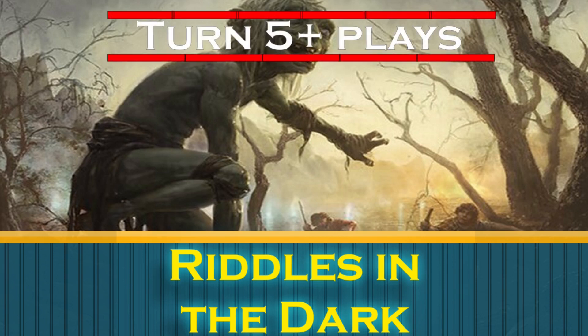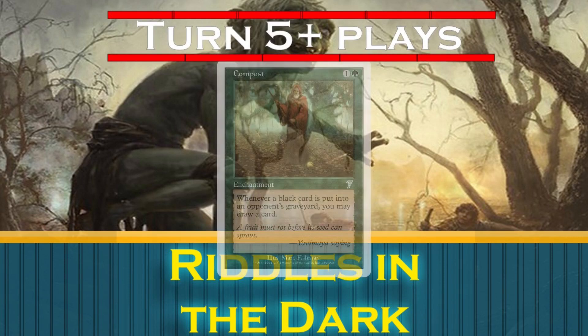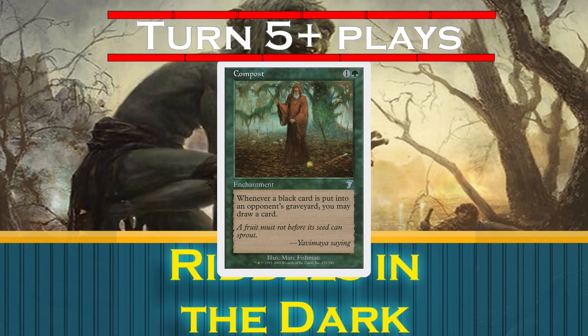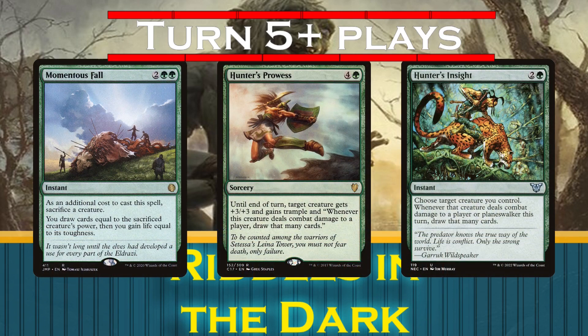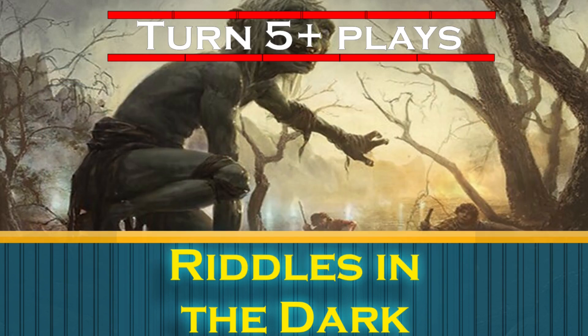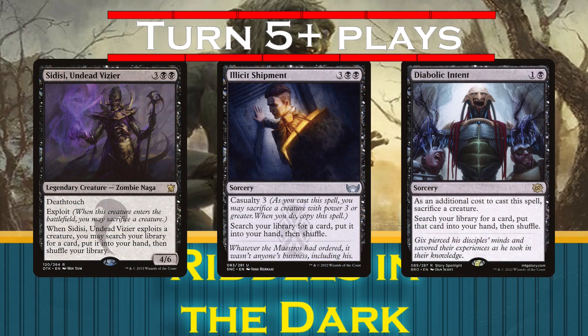Turn 5 and beyond, we'll need to start refueling, and there's no better card for the job than Compost. Don't be fooled by the fact that this only works for black cards — since we wanted to target a player whose lands we can use anyway, there's a great chance we're already targeting a black deck. Otherwise, we can play Momentous Fall, Hunter's Prowess, or Hunter's Insight on our ringbearer for an influx of cards. And we can use Sidisi, Undead Vizier; Illicit Shipment; and Diabolic Intent to dig through the deck for our win conditions.